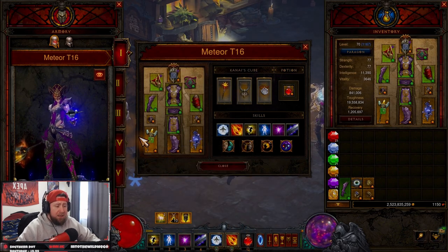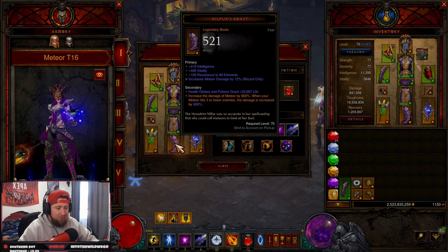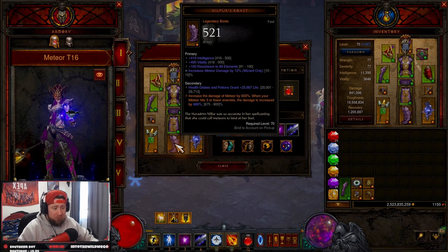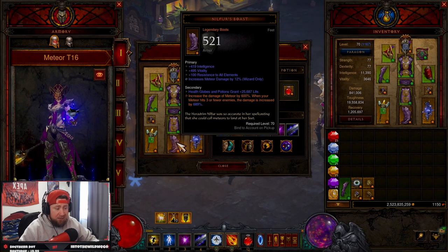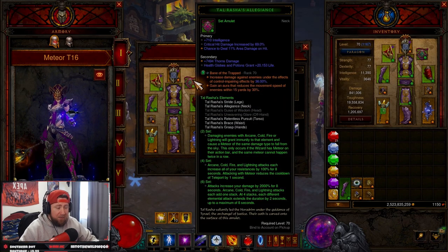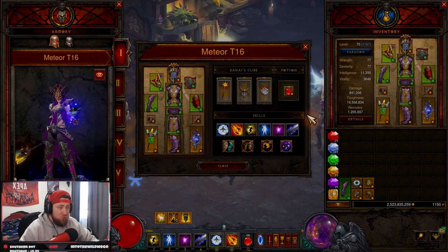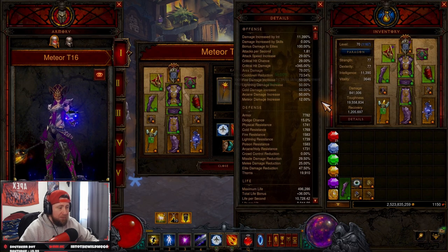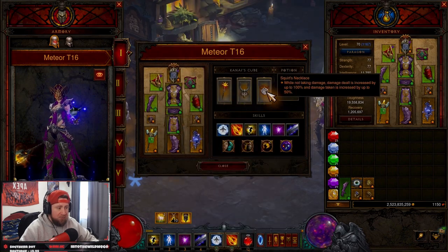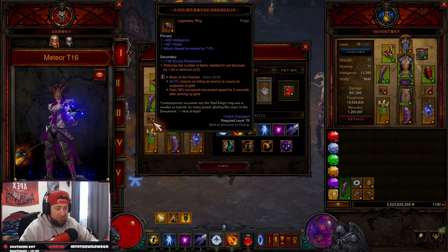You could manually cast meteor if you really wanted to, but you shouldn't have to. Aether Walker means teleport no longer has a cooldown but costs 25 arcane, and we'll be spamming it constantly. The boots increase meteor damage by 600%, up to 900% if it hits fewer targets. I've also combined it with the Tal Rasha amulet to complete the six-piece. Stone of Jordan is in the cube because of all our elemental buffs hitting with all elements, and for T16 I'm running Ring of Royal Grandeur so I can slot Squirt's Necklace.